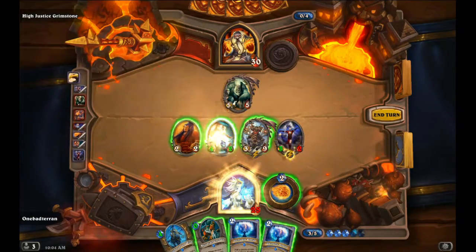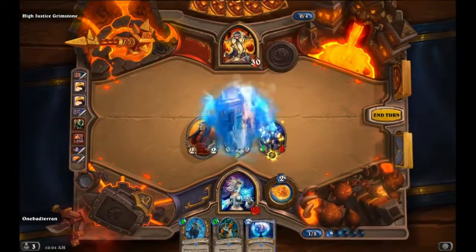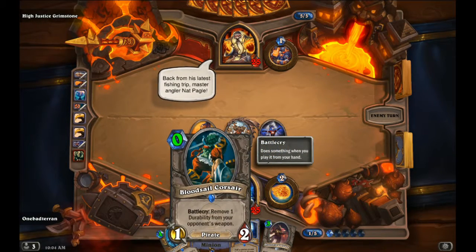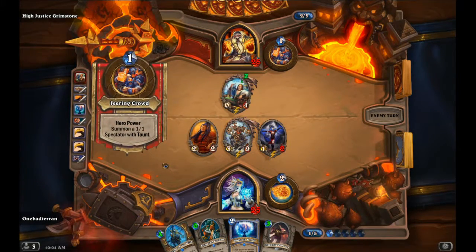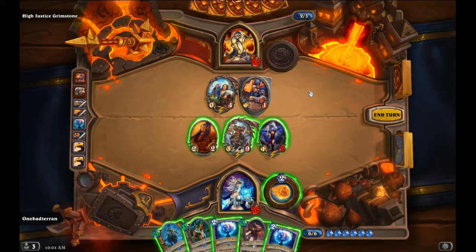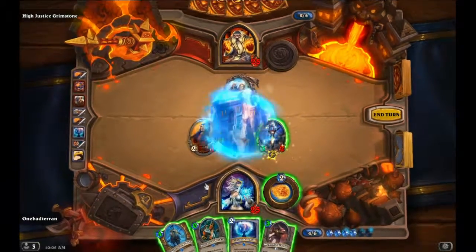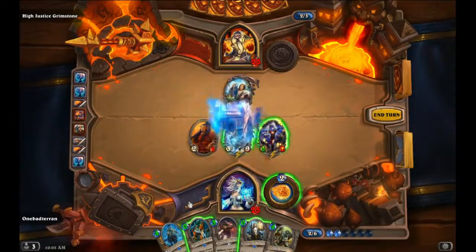Unstable Portal, and hit face. Interesting — I don't think he has a weapon. Oh, it's only for that one turn. Okay, gotcha. We'll do this and then we can Unstable Portal. Unstable Portal — War Golem's good!